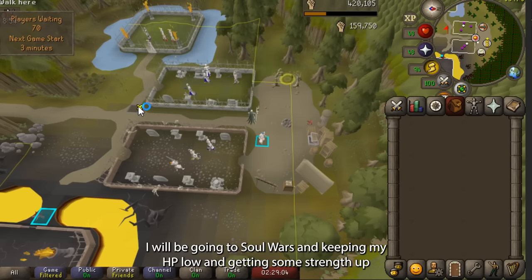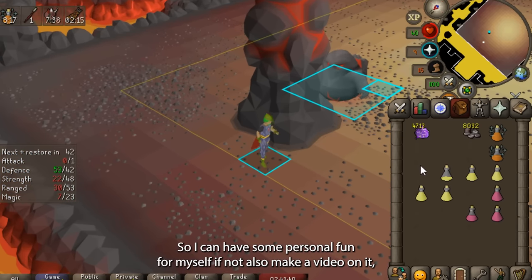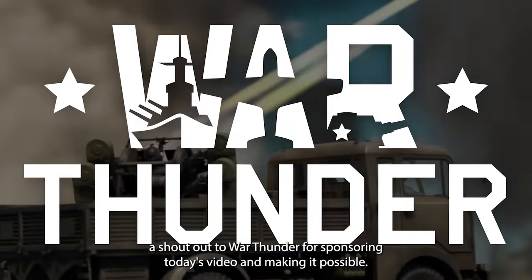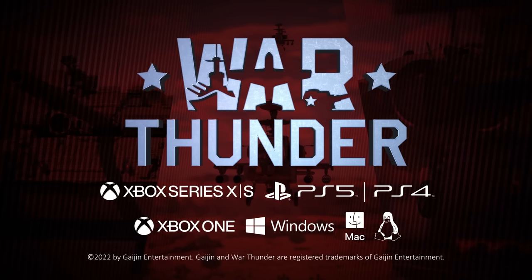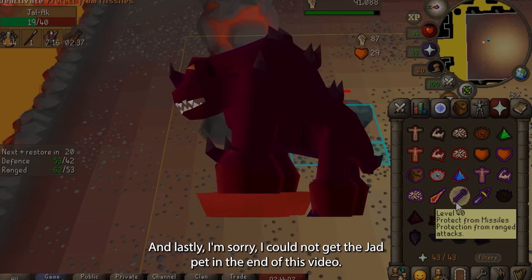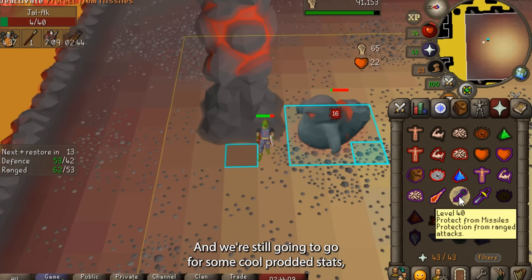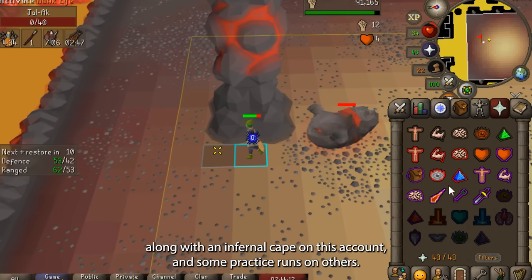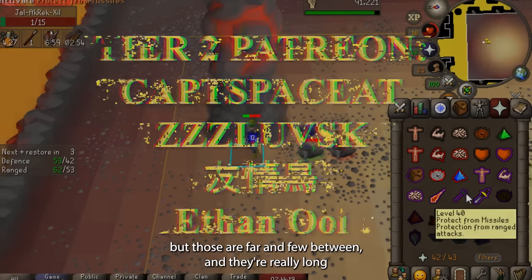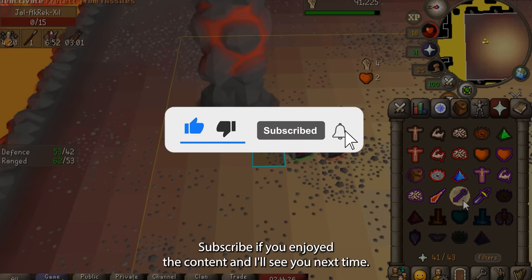I will be going to Soul Wars and keeping my HP low and getting some strength up. Eventually doing Inferno attempts and hopefully PKing in BH so I can have some personal fun for myself — and if not, also make a video on it. I once again wanted to give a shout out to War Thunder for sponsoring today's video. You can play War Thunder for free now on PC, PlayStation, or Xbox by using my link in the pinned comment or video description below. Lastly, I'm sorry I could not get the Jad pet in the end of this video. I know I didn't get lucky in my few KC, but maybe another day — we're still going to go for some cool prodded stats along with an infernal cape on this account and some practice runs on others. Catch you next time with some cool unique one-off videos; eventually we'll get to more Defense Pure episodes. Thank you all, subscribe if you enjoyed the content, and I'll see you next time.